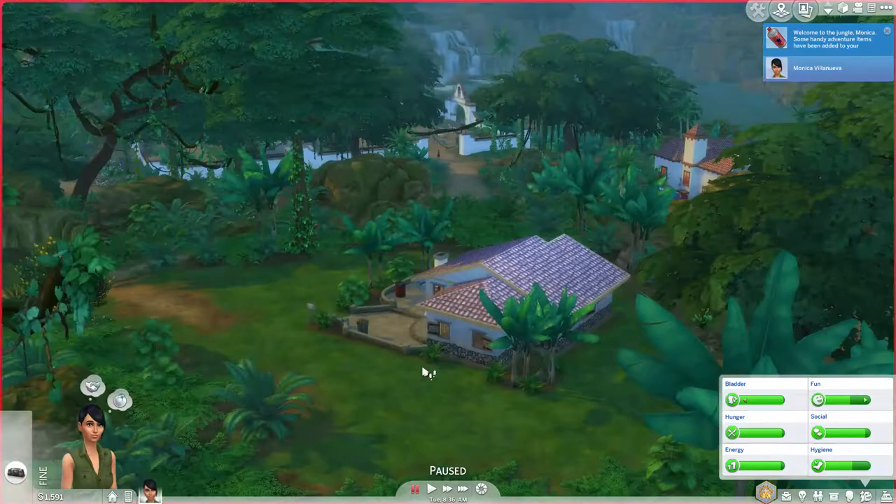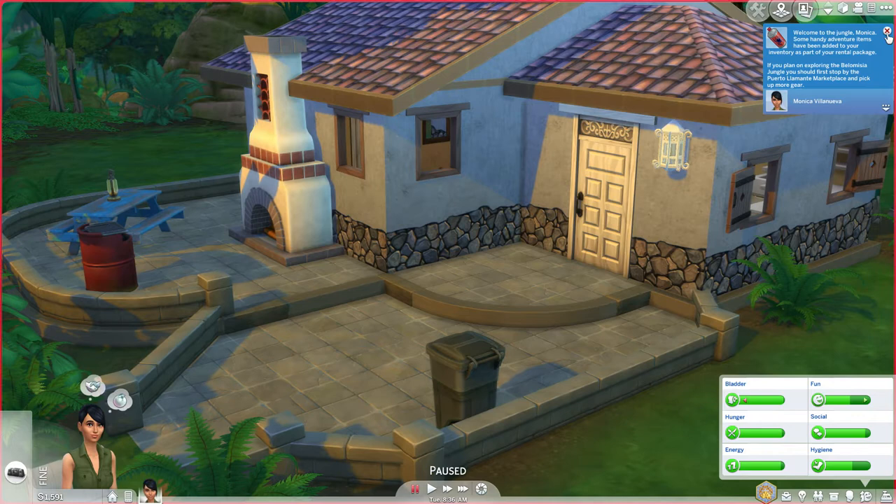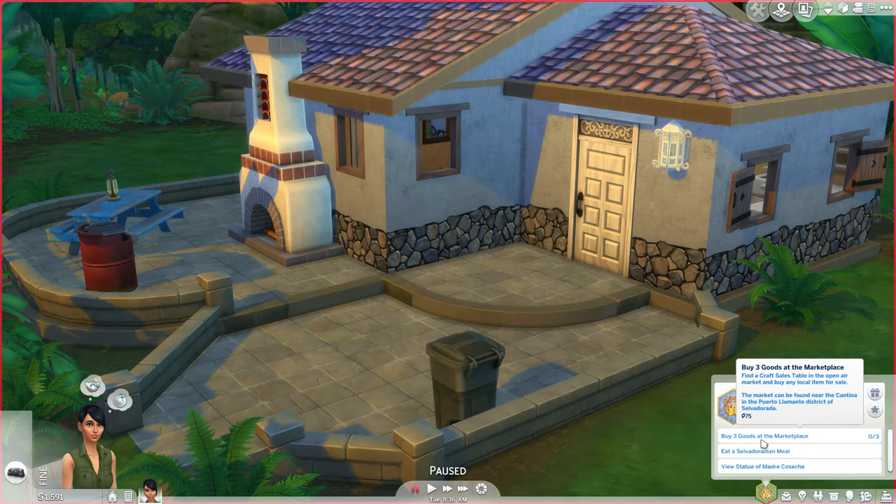Welcome to the jungle! Some handy adventure items have been added to your inventory as part of your rental package. If you plan on exploring the Belomisia jungle, you should first stop by the Puerto Llamante marketplace and pick up more gear. Okay, we're going to do that. Monica also wants to buy three goods at the marketplace, eat a Salvadoradian meal, and view the search of Madre Cosecha.